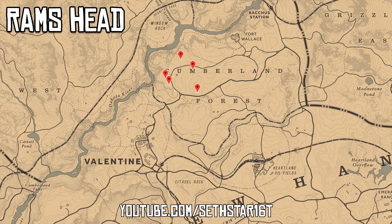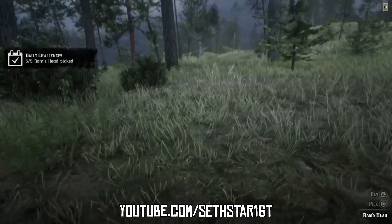Number 7: Rams Head Picked. Marked on the map by the red pinpoints, the closest to our location is just north of Valentine in the Cumberland Forest.